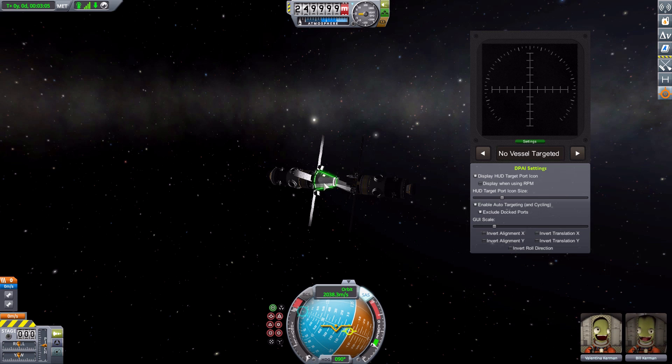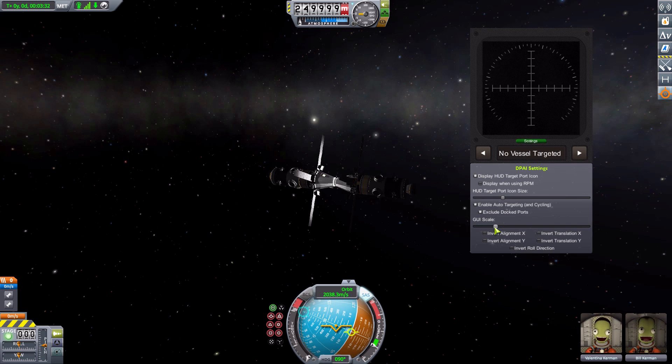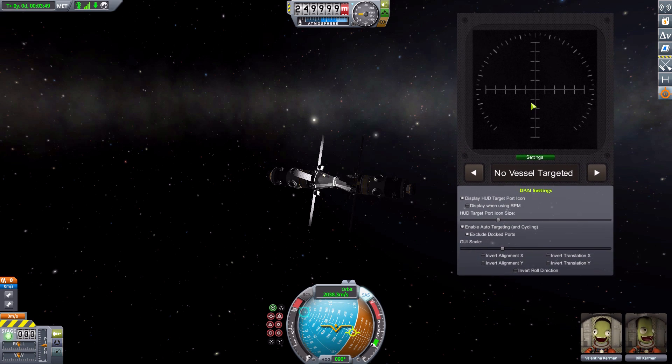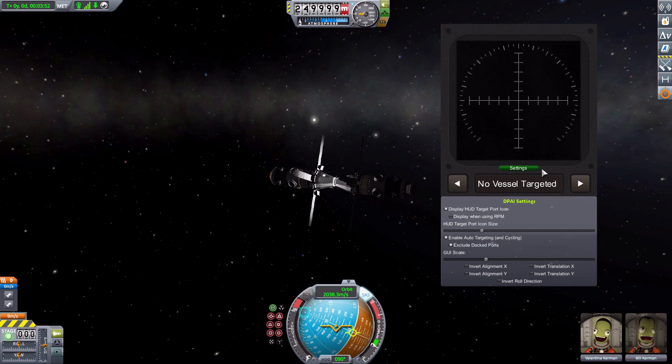Next is auto-targeting and cycling — that wonderful feature where you click on a ship and cycle through its docking ports using the arrow keys. You can turn that off, but I don't know why you would. A very important option here is that you can exclude docking ports that are already in use, which is very handy and is on by default. Beyond that, you can change the GUI scale and invert alignment X and Y, translation X and Y, and even the roll direction.